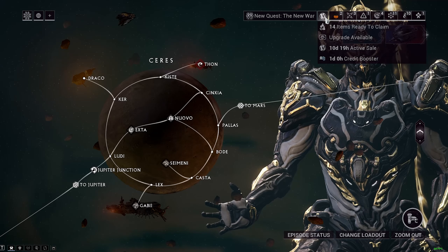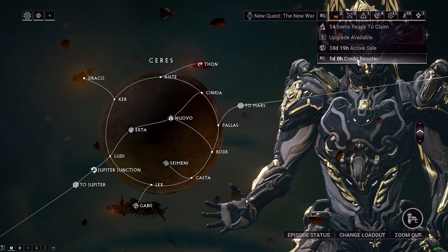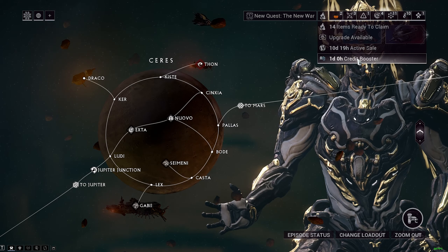To level up your arc wing, we have to talk about affinity, and specifically affinity boosters. They're like the credit booster but just for affinity. You can either get affinity boosters by getting one daily by just logging in, or by buying it from the store.